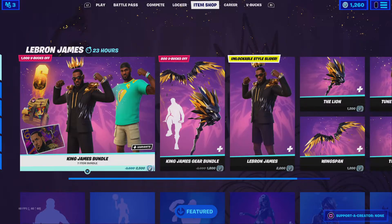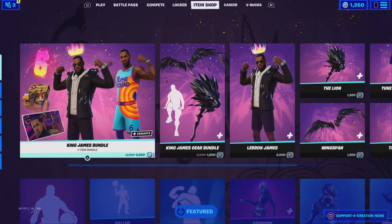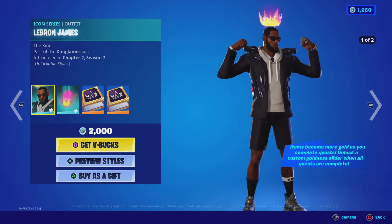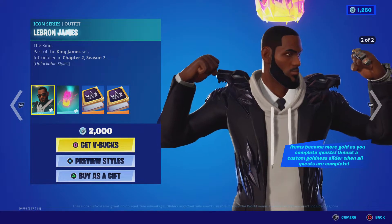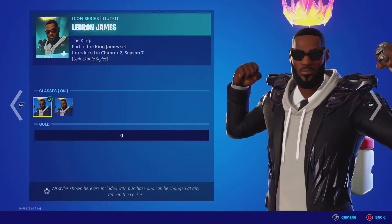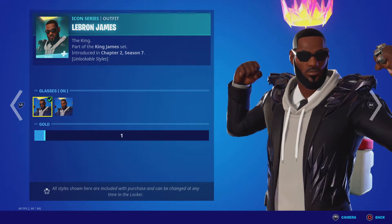What's up guys, it's your boy Nice, welcome back to another live item shop review. Today we have the new skin — not even kidding, it came out today — LeBron James. It has two styles with gloss on and off, actually three styles, and you can make the gold however you want.